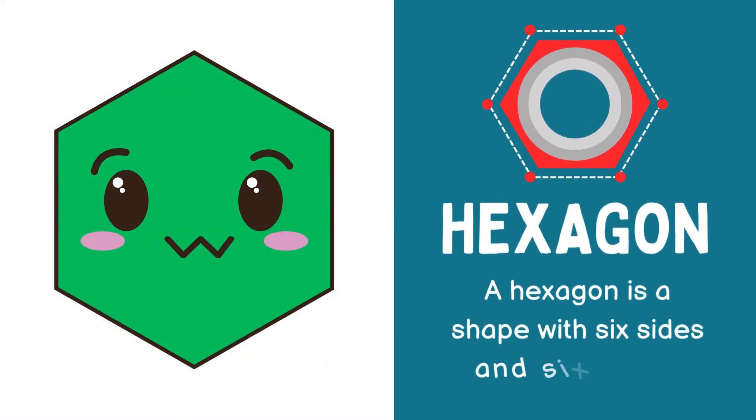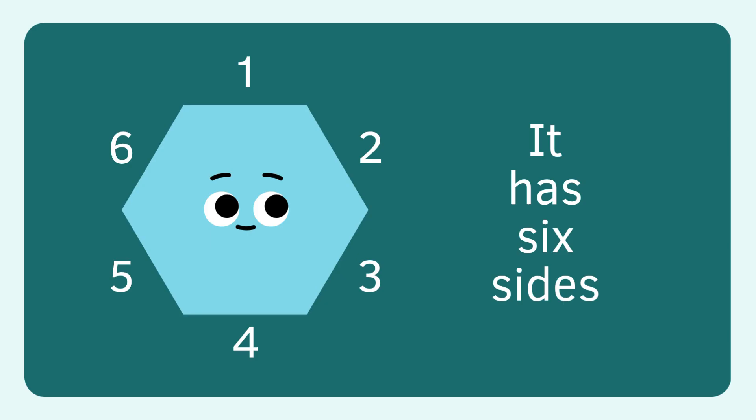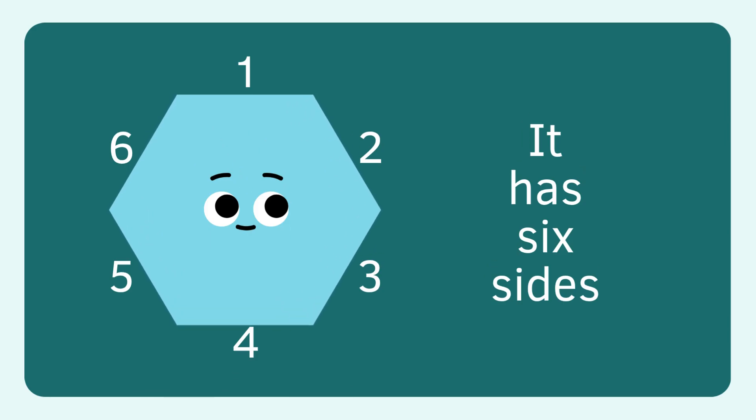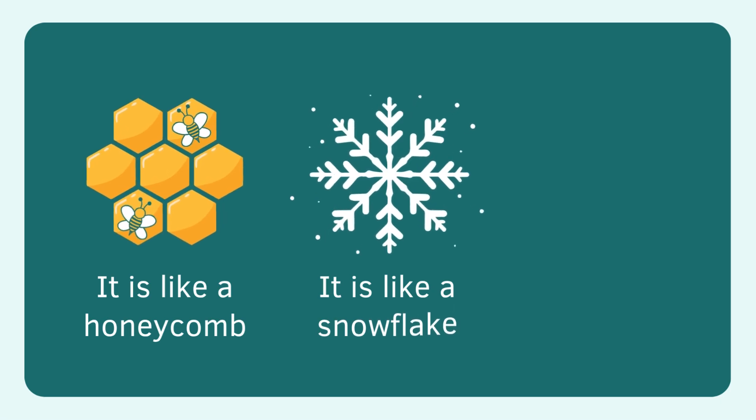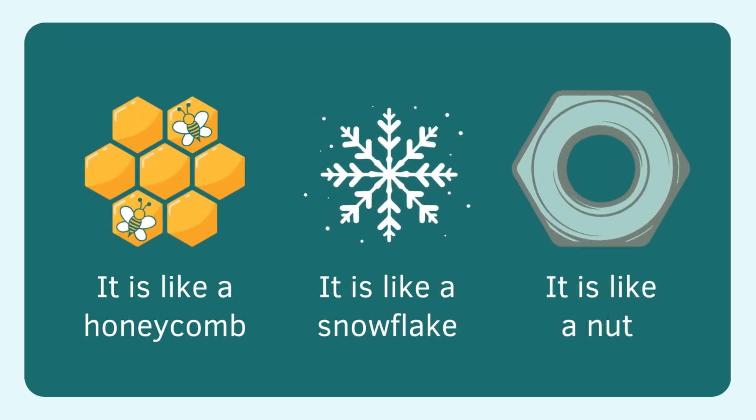I am a hexagon, a shape with six sides and six corners. I look like a honeycomb, a sparkling snowflake, and even a nutty twist with a tool.